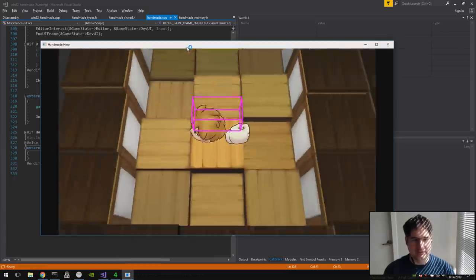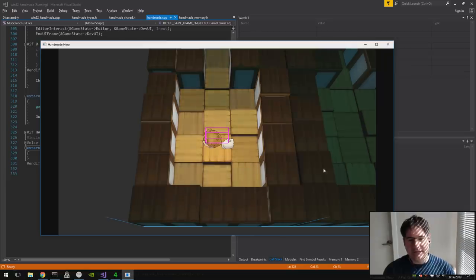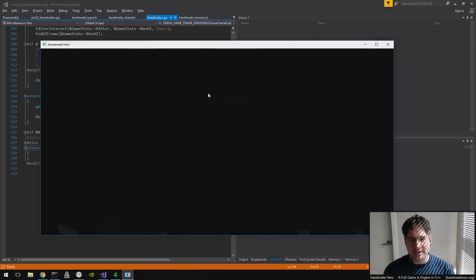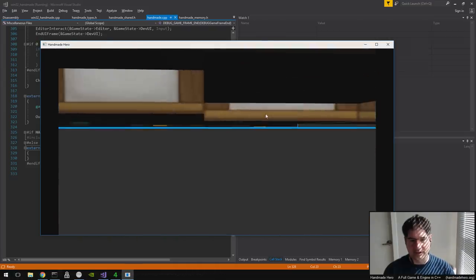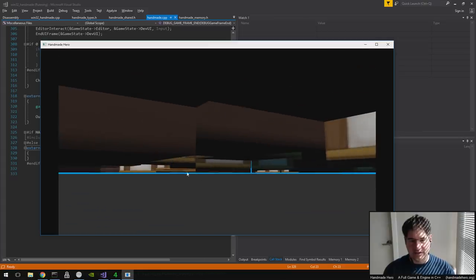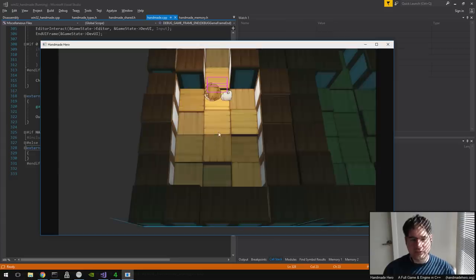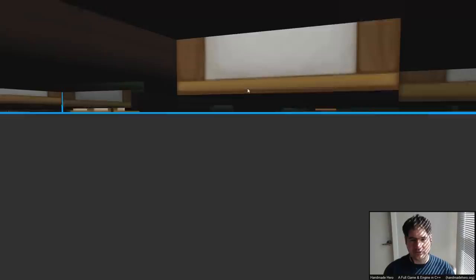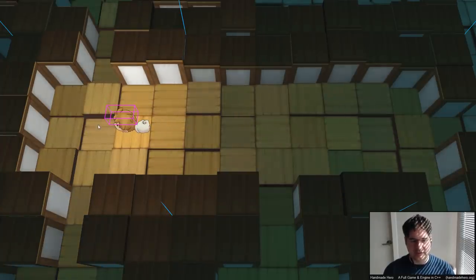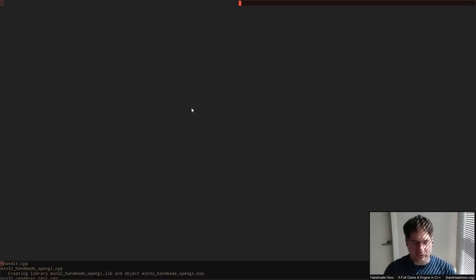So here we are in Handmade Hero. If I run the game here and switch to debug camera, I get kind of garbage. The reason is the debug camera is still nominally involved — you can see I'm actually able to look around — but it's all screwed up. I think it doesn't have any displacement from the hero. It's just busted. What I'd like to do is re-enable it to the extent where we're able to easily get around the game with the debug camera so that when we want to see what we've chosen for our sprite cards, we can do so easily.